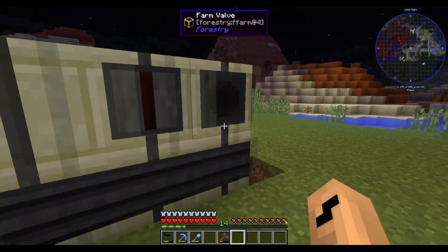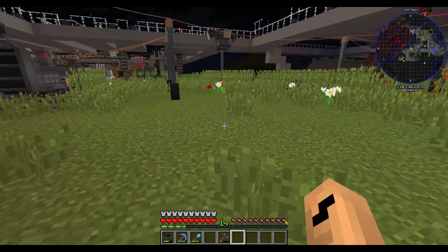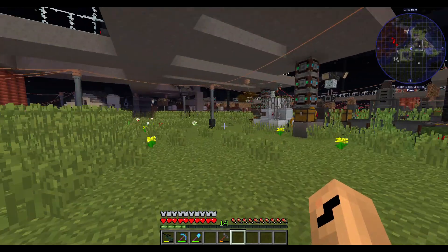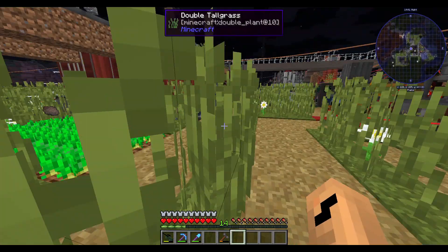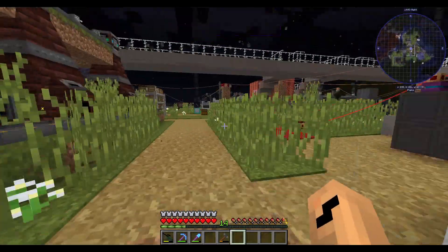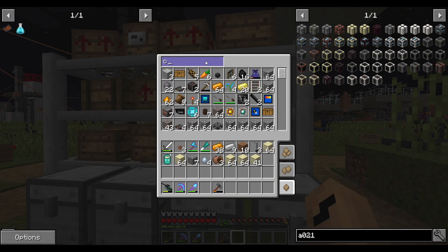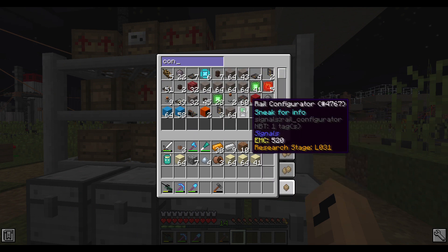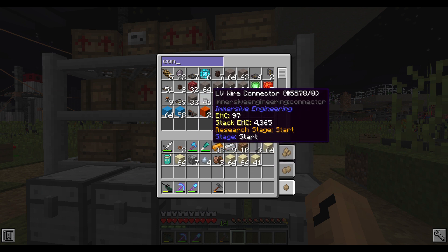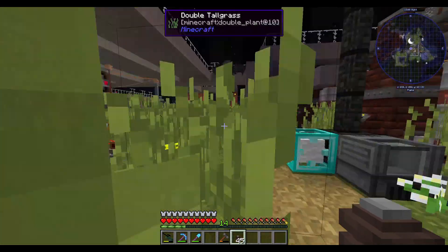That was correct. So now we've got a tree farm — we need power. We need a kind of connector. The factory seems to be filling up nicely. LV connector — that's MV, that's LV. I have no clue how much power it actually takes to run this farm, but we'll see.